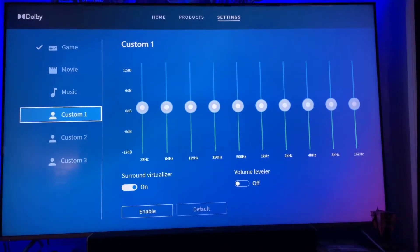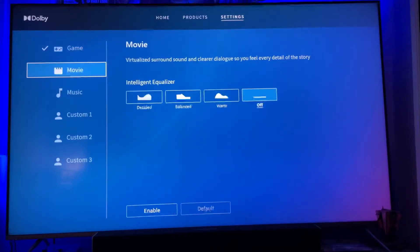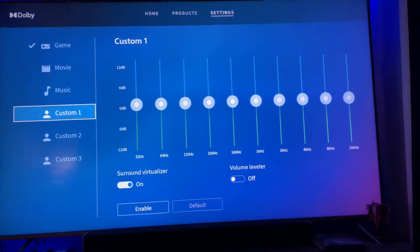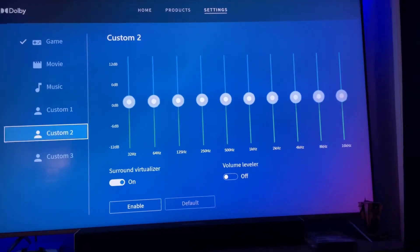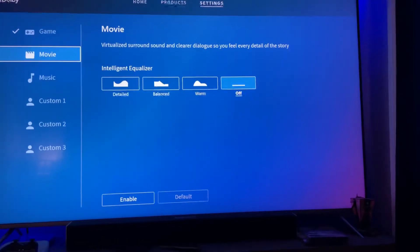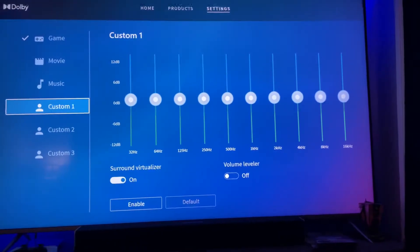You can go to the Dolby Atmos app and set up your custom profiles with the equalizer. Right now I'm just running the 'game' setting with the warm intelligent equalizer, and they sound absolutely awesome. I definitely want to mess with the custom EQ settings eventually and get them honed in. My boy Mr. T Tech — I told him to holler at me; he doesn't have this set but I want his EQ settings on his Atmos headset.